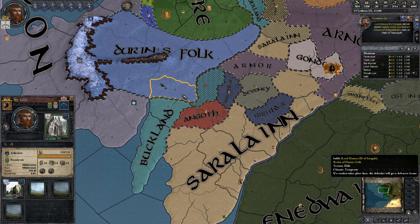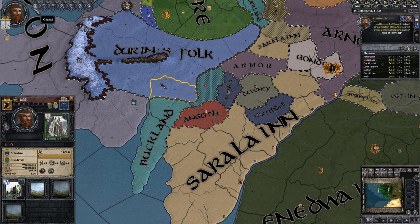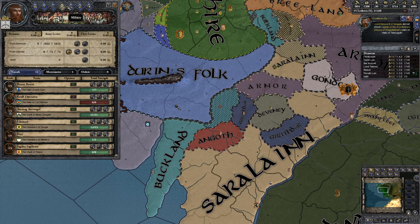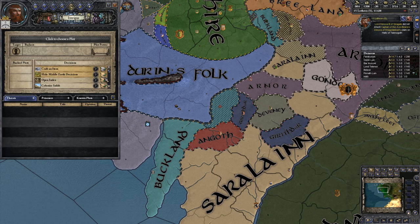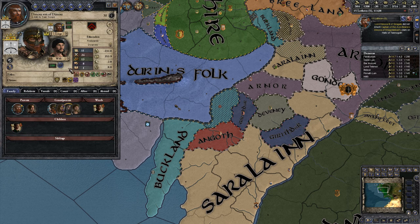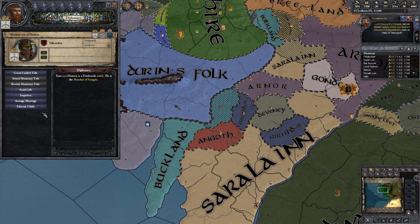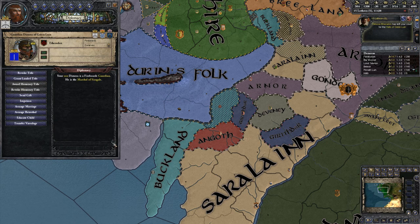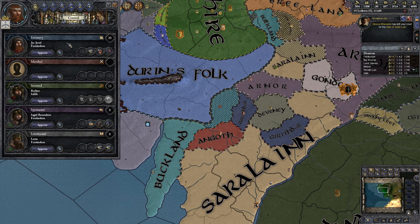We could give this to our son - let's do that so we can colonize this province. Colonize province. Let me go to middle of decisions - Colonize. Yes. Let me find our son. Grant landed title - and then it says Gabit Luin, including the lower titles. Should fix that. And we need to appoint a new marshal who is going to research military tech.